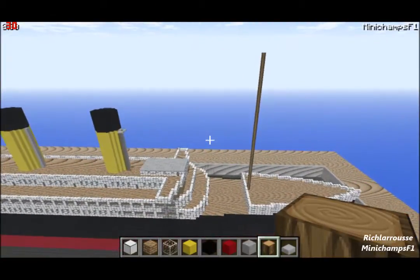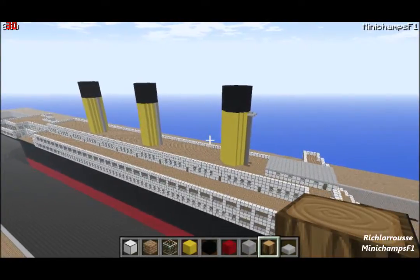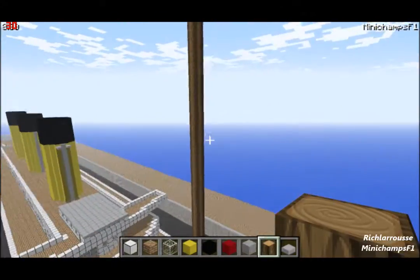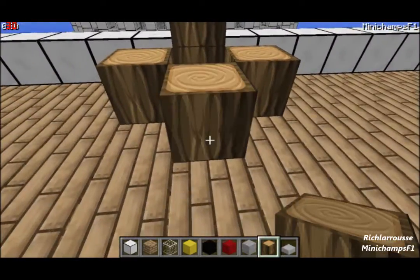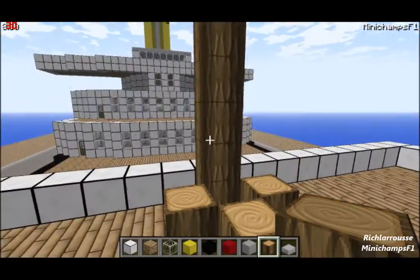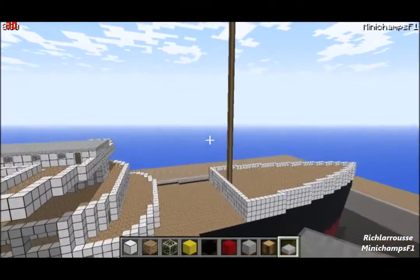You can have the mast raked back slightly - tilted back slightly like on real ships - and you can do the same with the funnels as well. I tend to build the funnels in the vertical position rather than slanted backwards. Some people make their masts a three-block diameter wide with a ladder on the inside up to the crow's nest. I usually just build the mast one block thick, like a tree. It's up to you. That's the barrel mast - 51 blocks high.